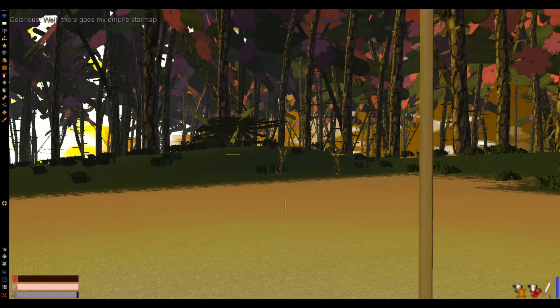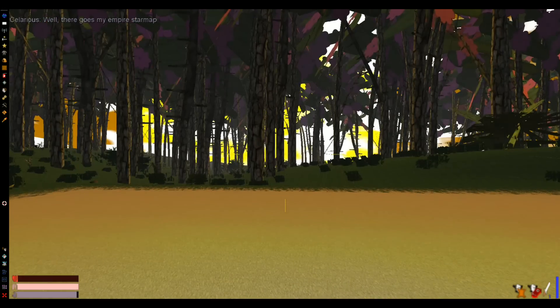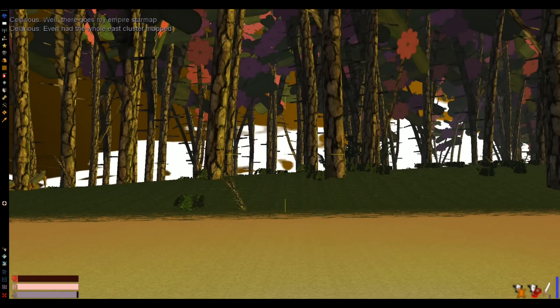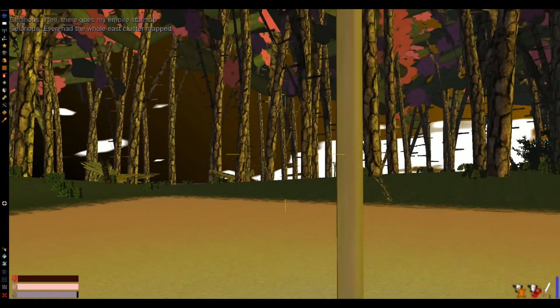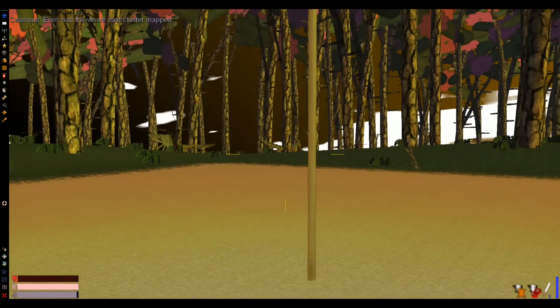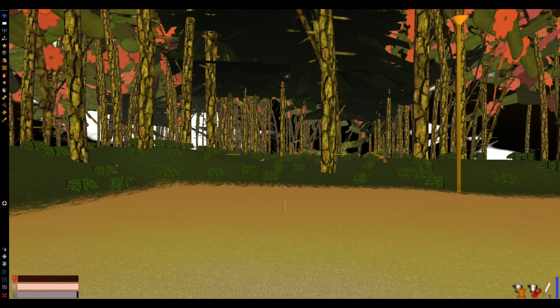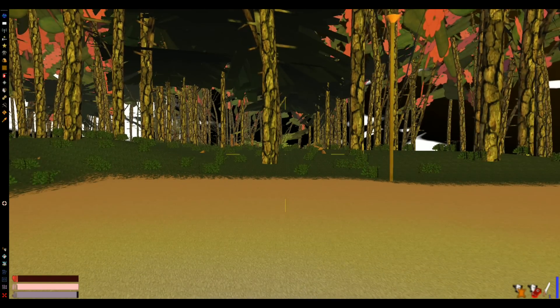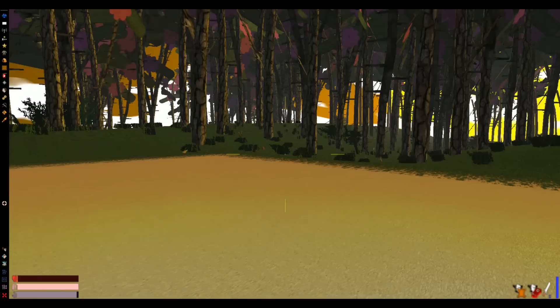We named the system and then — well there goes my empire's time map. Not sure where that's coming from, there are a bunch of creatures over there. I even had the whole east cluster map up. Is that other players? Am I near other players? Anyway, we named a bunch of stuff and then we got in a tussle with some aliens.